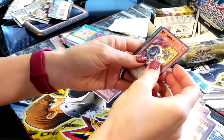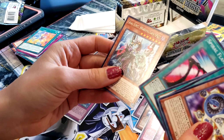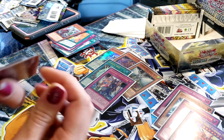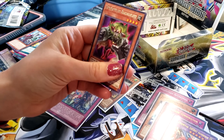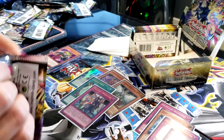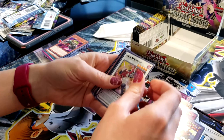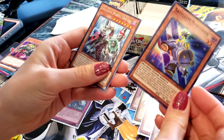I feel like the booster box is giving us a break. Jet Synchron, Tuning, Skyscraper, Spiral Flamestrike, and Odd Eyes Wizard Dragon. I feel like when we were opening blister packs from Walmart, we got a lot of Odd Eyes Wizard Dragons in there. Action, Dwarf, Go Go Go. Doppel Warriors — another super! Synchron and Odd Eyes Wizard Dragon. She's still got the foils coming, guys.